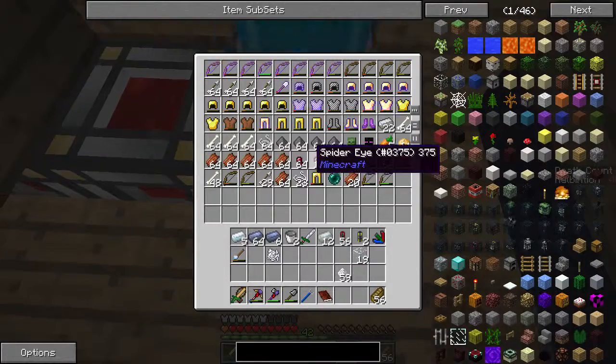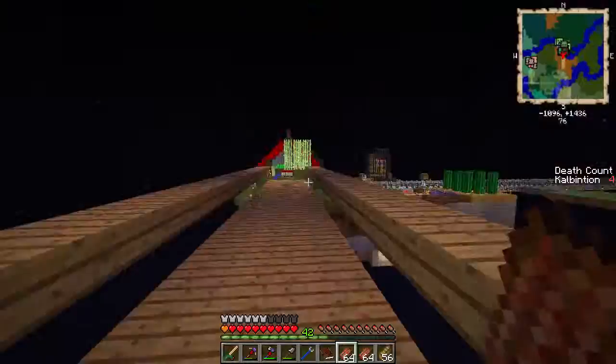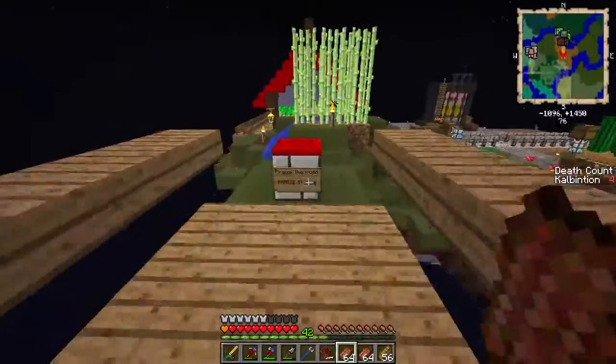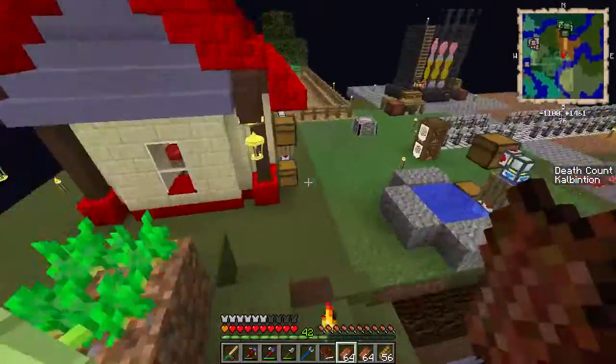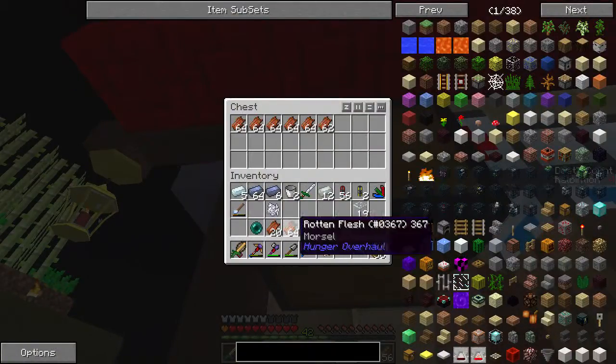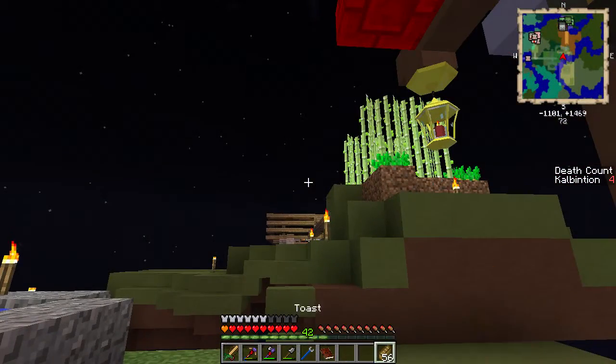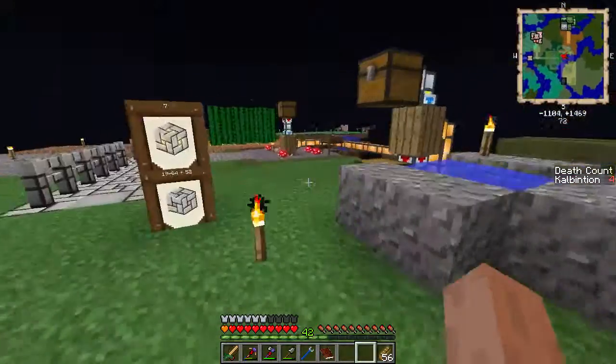I have gotten quite a bit of stuff from them, though. Oh hey, random ender pearl — I need you for power. Alrighty guys, I'm going to end this episode here. So until next time, take it easy, and I'll try not to take fall damage again. Take care, guys.